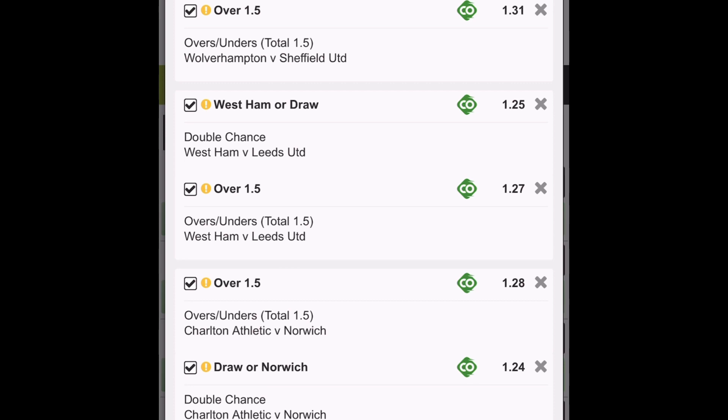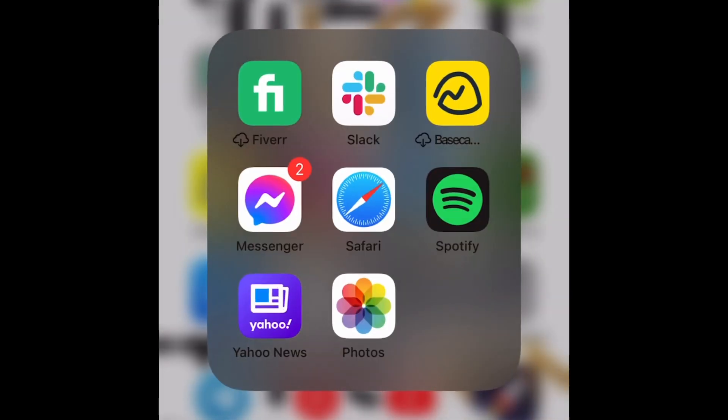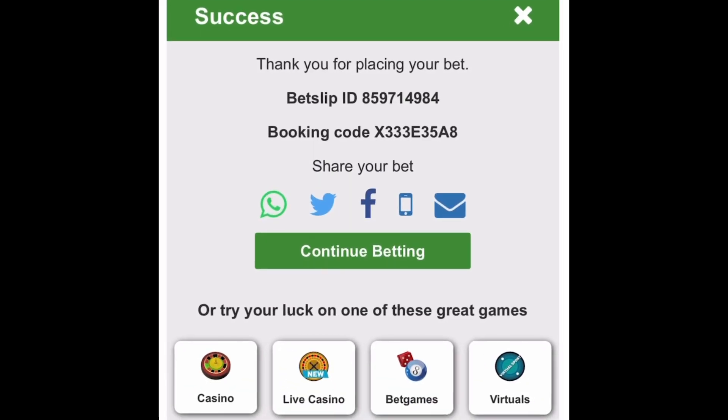I will be splitting that into six separate slips. For people trying to ask for a code when you put all the games together — you'll see a message saying there are conflicting matches in your bet slip, which means you can't place a code when there are multiple selections in one game. I've mentioned that numerous times. I try to make it as easy as possible by putting it on Betway since a lot of my followers use Betway. Here are the two code selections — this is the first code: X333E35A8.